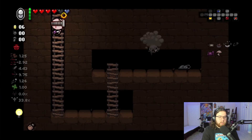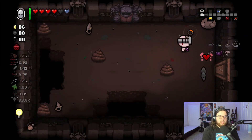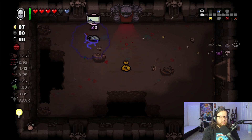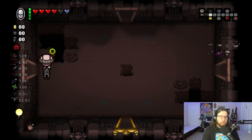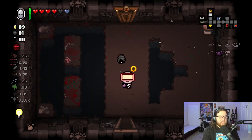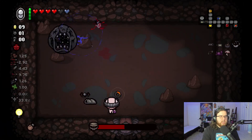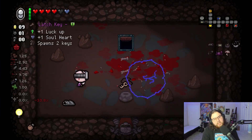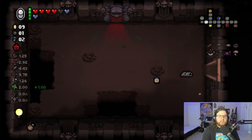Found a crawl space with Leech — not too bad. I'd like to lower my shot speed a bit to provide some more consistent damage if possible. Something like Blue Cap would be insanely good — a tears rate up and lowering shot speed, I would gladly take it. We're gonna go look for the store before we fight the boss. No way to get into the store — we only have nine cents. Let's go ahead and fight the boss. Tech X is gonna do a pretty decent job at taking care of Husk.